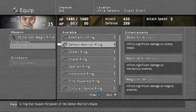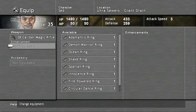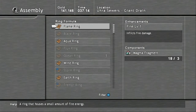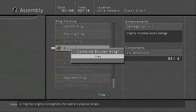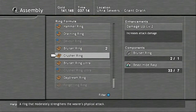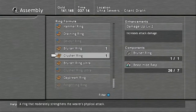The first thing we're going to do is go ahead and put a good ring onto Seth. I'm going to quickly assemble a bruiser ring — I'm going to assemble two of them actually — and then go ahead and assemble a crusher ring.